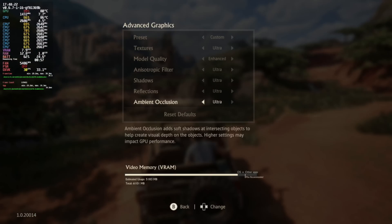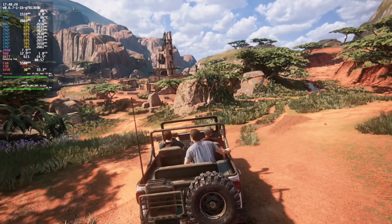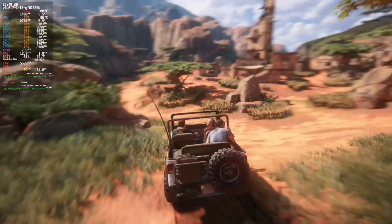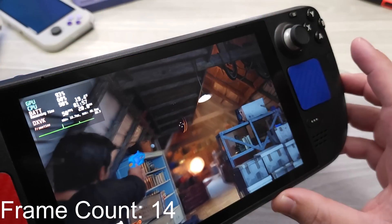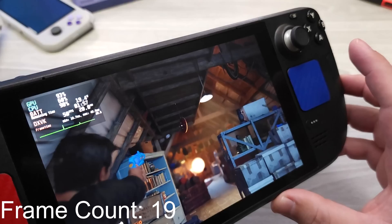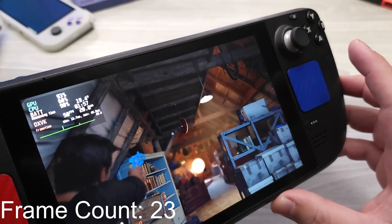To clarify: the screen is going to stay at 60 Hz, but we're going to lock the frame rate at 30 FPS. That's going to lead into a discussion of total input latency, which may surprise you — 60 Hz locked at 30 FPS versus 40 Hz locked at 40 FPS. We'll compare total input latency at different frame rates and different refresh rates.